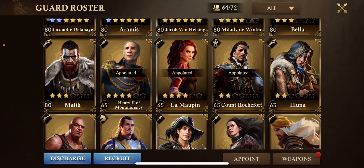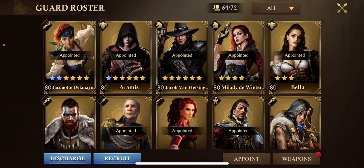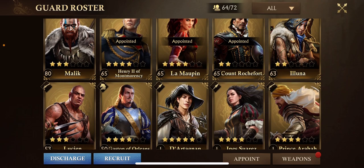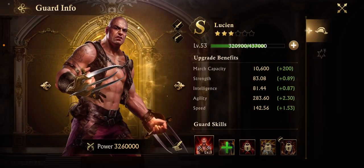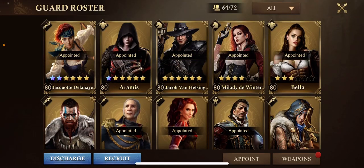You have the same thing for distance. She's a distance guard, and she will match with another distance guard — for instance, Lucien. Their last skills will usually coincide.